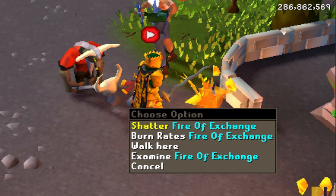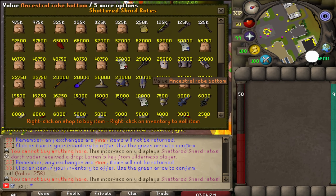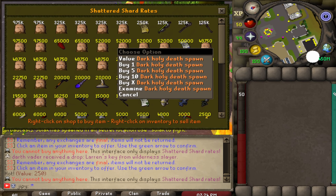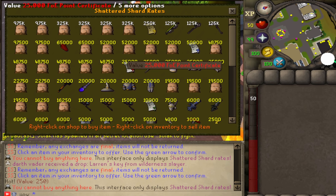The fire of exchange shop has items I have never seen before — a lot of content here I would love to grind out and achieve. The cosmetic and power balance here is rewarding, and loads of pets can be achieved with this system.